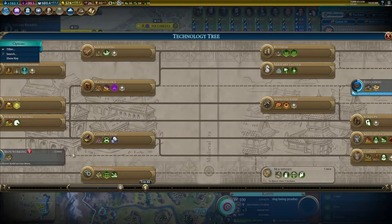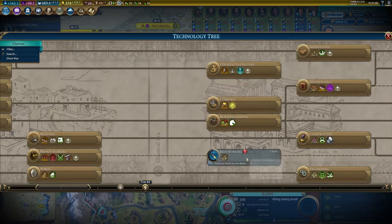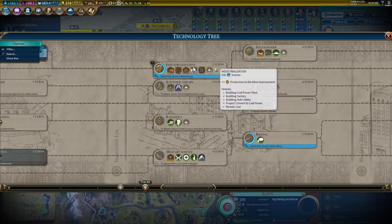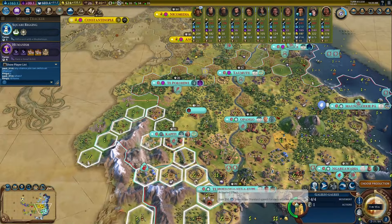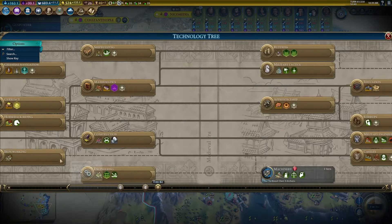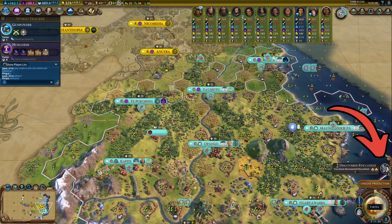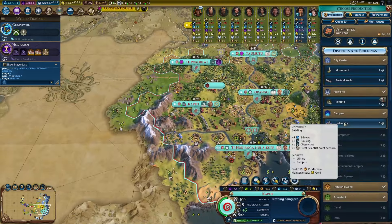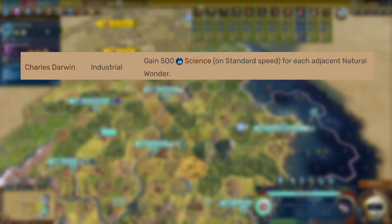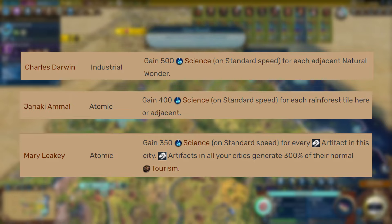There's one last trick, however. By holding the shift key, we can queue up multiple technologies in the tech tree before activating Galileo. In this example, we queue up square rigging, education, ironworking, gunpowder, and banking. Upon activating Galileo, the science he grants is instantly spent on all of these in the order we queued them up. Here, he finishes square rigging, education, ironworking, and most of gunpowder. We've successfully managed to maximize the value granted by this great scientist. One last thing to note is that every great scientist who grants an instant burst of science suffers from the same overflow deletion bug — Galileo is merely the earliest and most common offender.